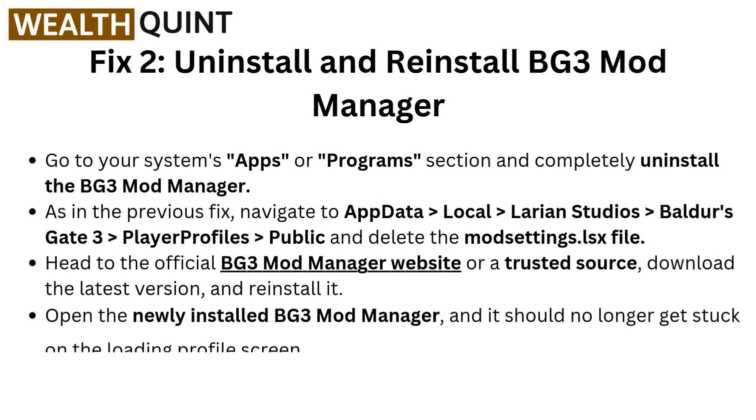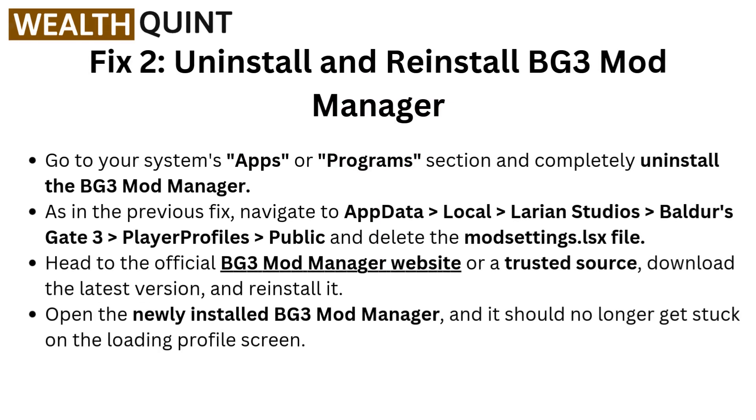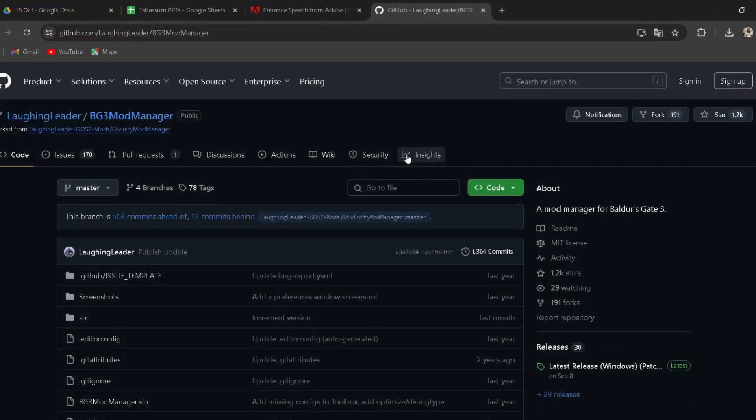Fix two: uninstall and reinstall BG3 Mod Manager. Go to your system's Apps or Programs section and completely uninstall BG3 Mod Manager. As in the previous fix, navigate to AppData, then Local, then Larian Studios, Baldur's Gate 3, PlayerProfiles, then Public, and delete the mod settings dot lsx file.